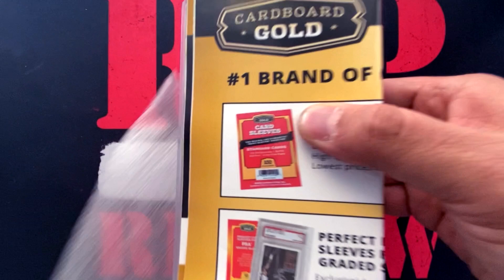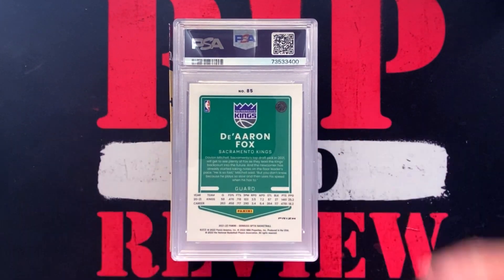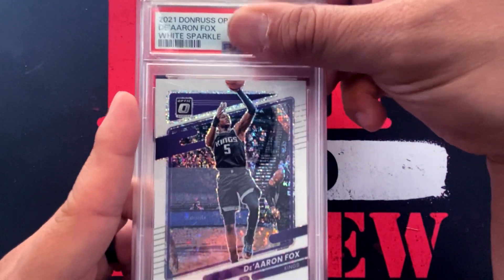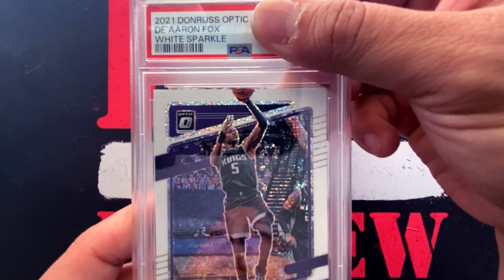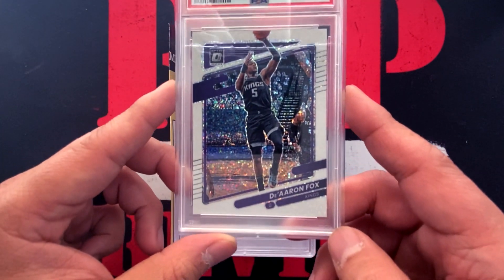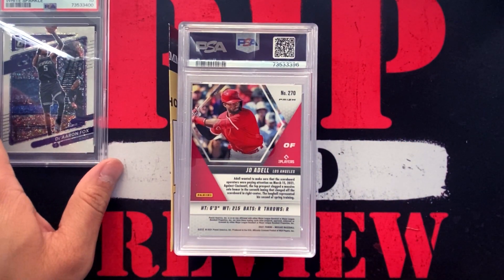Our first card is a white sparkle De'Aaron Fox from 2021 Donruss Optic basketball, that I got in a break with Run Good Life, a friend of the channel. This one is going to be gem mint 10 — let's go! This is one I really wanted to mint. De'Aaron Fox white sparkle, very limited run short print.